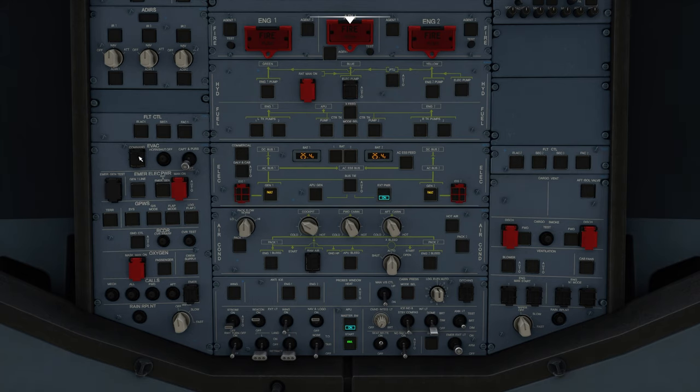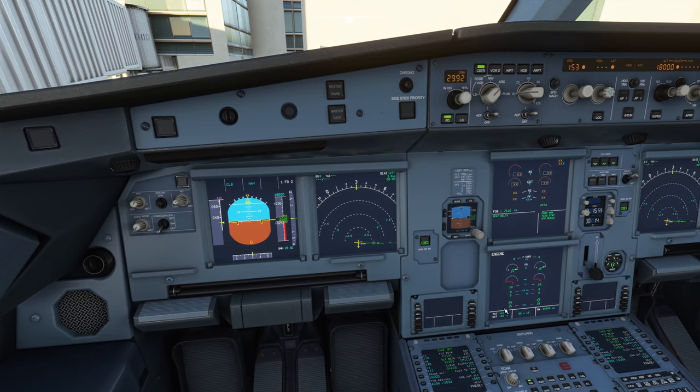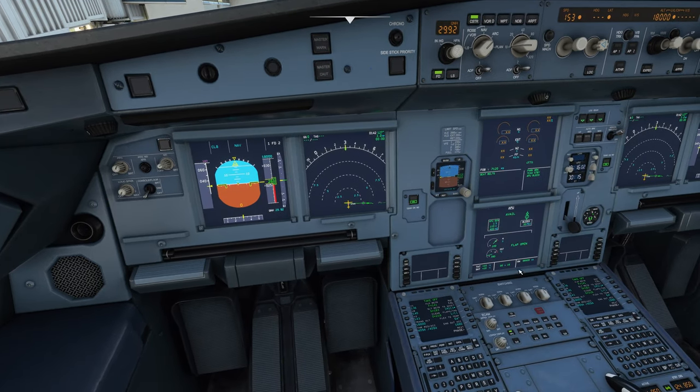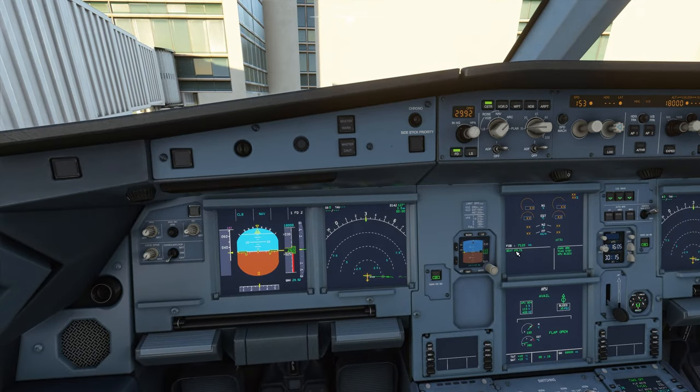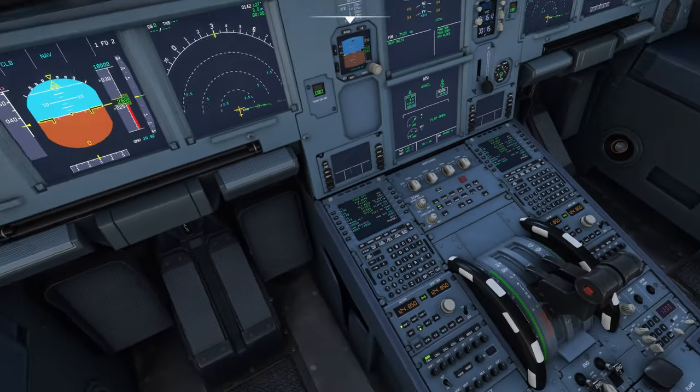Batteries are on. Fuel pumps are on. IRS is obviously on. We have no warning lights, no fault lights. APU is ready to go. Beacons on. Let's throw the strobe on from auto. Landing elevation is set to auto — actually it's not even implemented yet, so never mind. Let's switch over to the APU. We already have it available so I'm going to throw the APU bleed on. No warning lights. Go ahead and kill the external power. Everything's still on and ready to go.